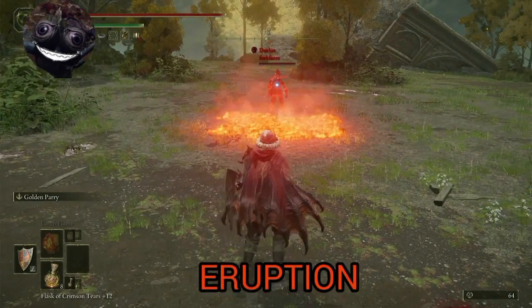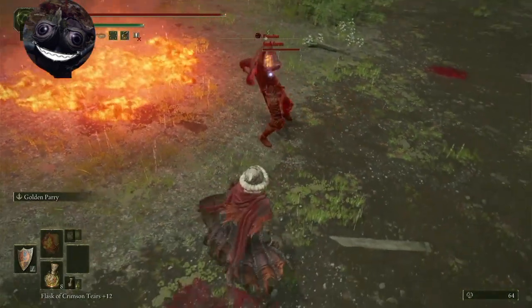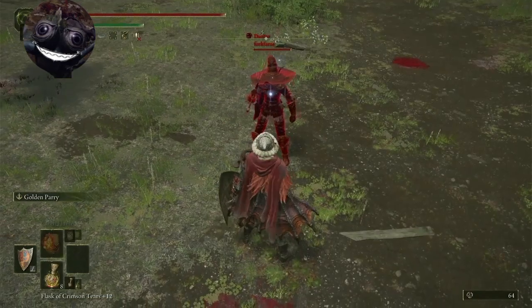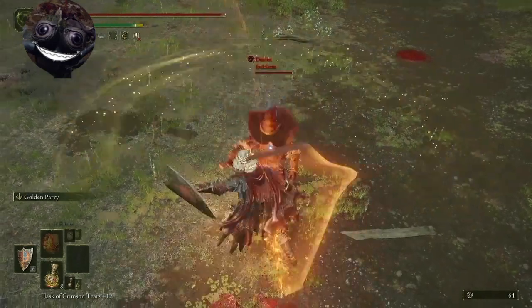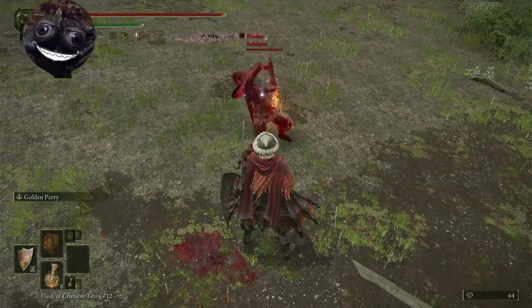Eruption — easy. I'm gonna put this as easy because it took me no time at all to get the timing of it. Right about there when he starts to swing his sword down.